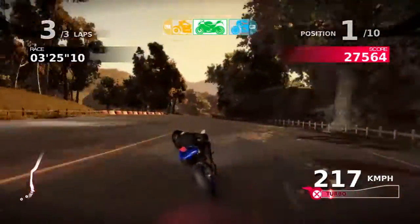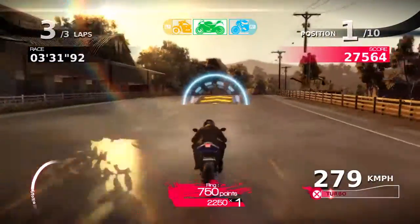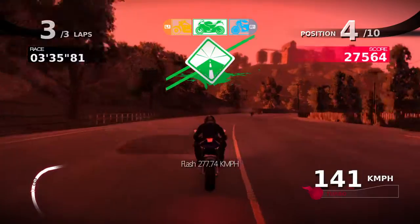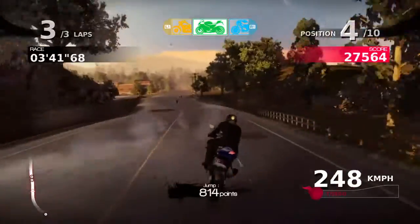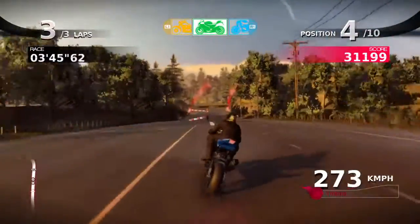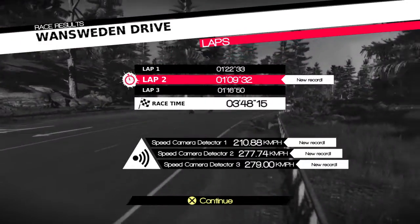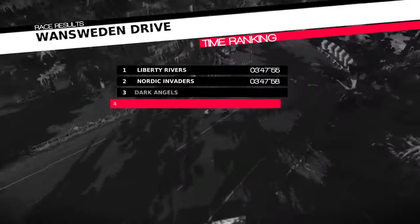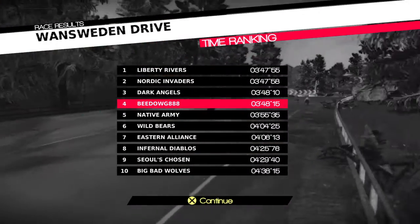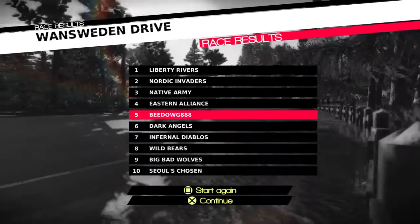I decided to quickly change from the fast bike to the gravel bike on the rough track just so I could stand a chance. Looks like I'm going to lose here — I've made too many crashes, and third place is my finishing position. I got a new record — my best lap was 109.32. I'm fourth in the time and fifth in the score. That was a really terrible race — fifth overall.